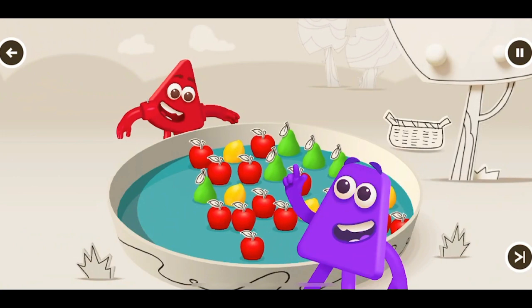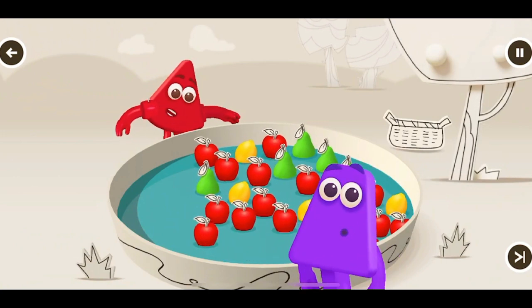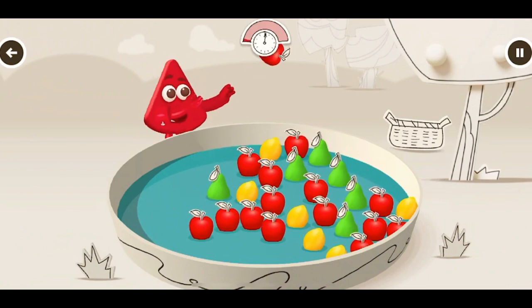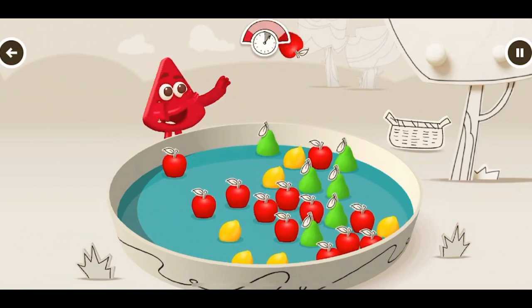Help Red grab all the red things by tapping on them as they float past. Tap the things that float past the colour block to grab them!